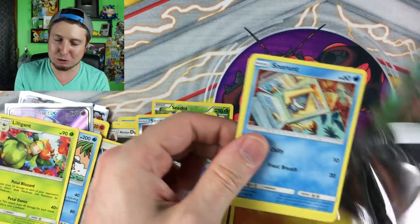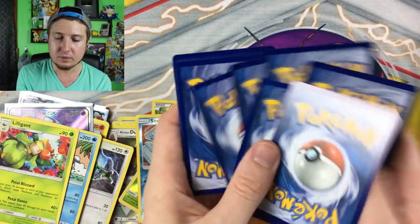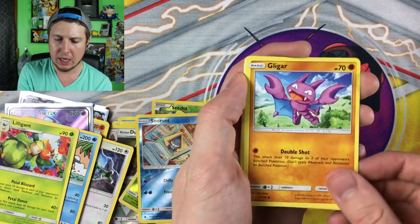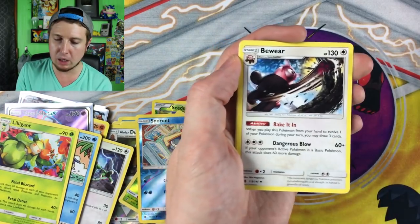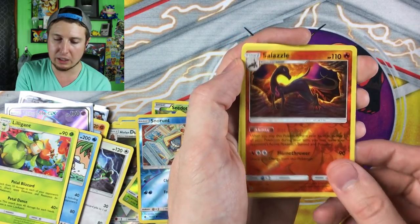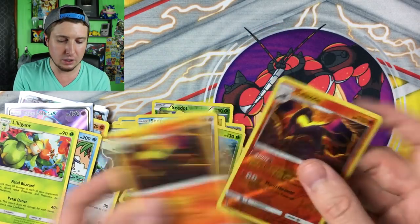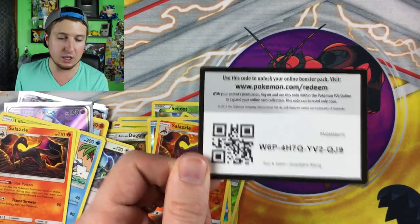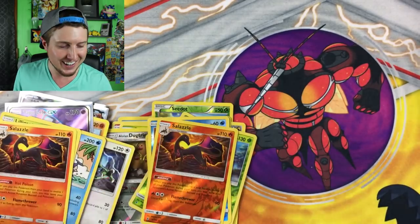Continuing onward — we have Beldum, Liftee, Jangmo-o, Phantump, Stufful, Wailmer, more energies, Mallow. I love the full art version of that Mallow. Energy Recycler, Tentacruel reverse holo, Snorunt, and then a Lillipup again is the rare inside that booster pack. I think we might have pulled the best pull out of the Guardians Rising packs, even though we do still have three left. Let's see if we can pull one more ultra rare. Then another Snorunt, Patchwork, Gligar, Bellsprout, Cottonee, energy, Alolan Muk — beware — Brooklet Hill reverse holo, Salazzle, and a rare Salazzle. Definitely a Salazzle booster pack! There is the code card.